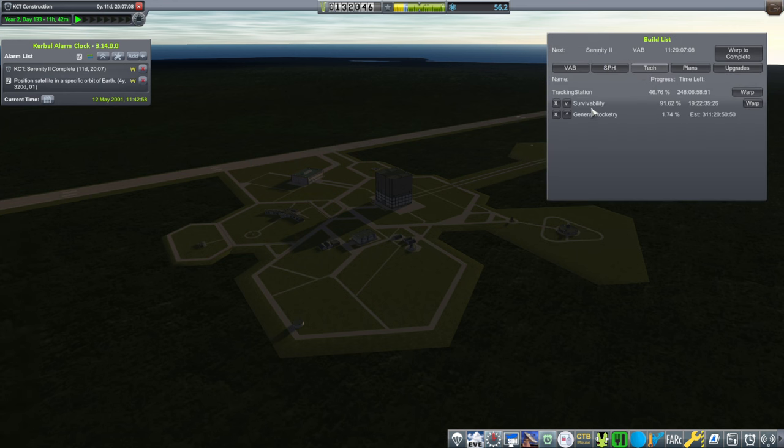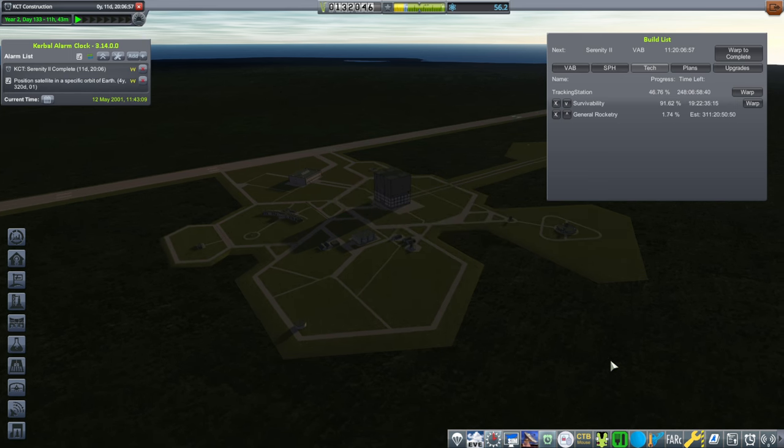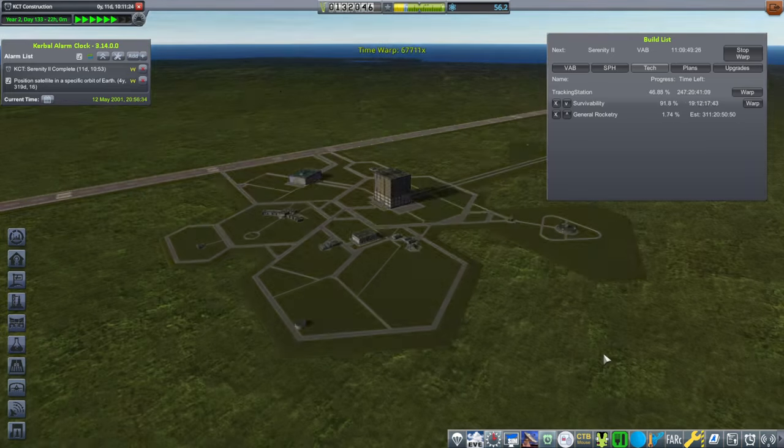As far as our technology is concerned, survivability is done in 19 days, so I figure we should just time warp to that and then we'll do that mission. We don't have anything there, so we're not going to get anything out of it directly, but we will have already gotten the money for it. Fair is fair, we should get it done.